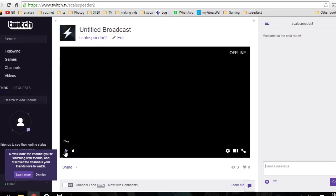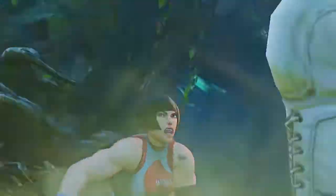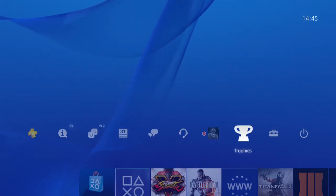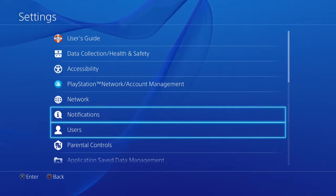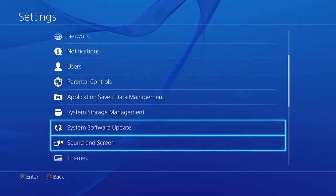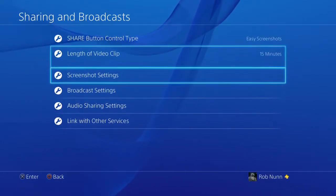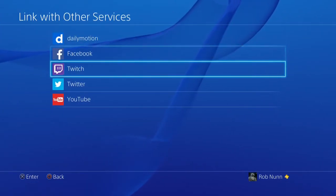You're now on Twitch — that wasn't too painful, was it? Next we need to link our PS4 to our Twitch account, and again it's all pretty straightforward. Just go to Settings, then Sharing and Broadcast, then Link with Other Services, select Twitch, and follow the on-screen instructions.